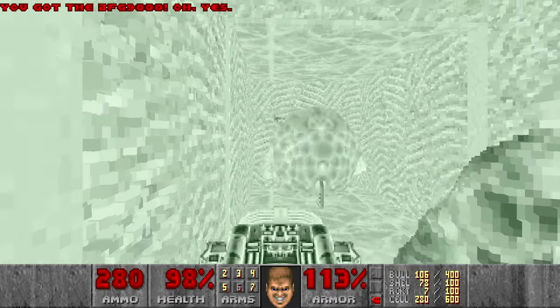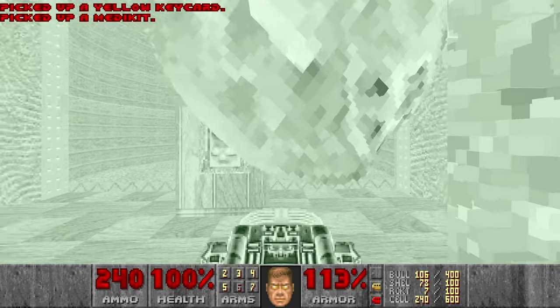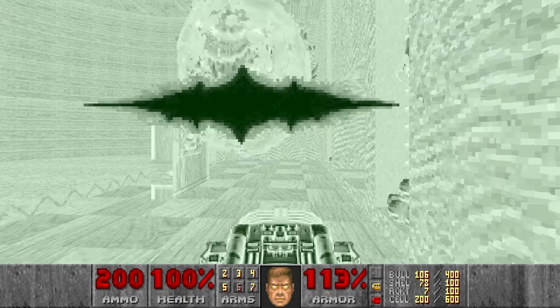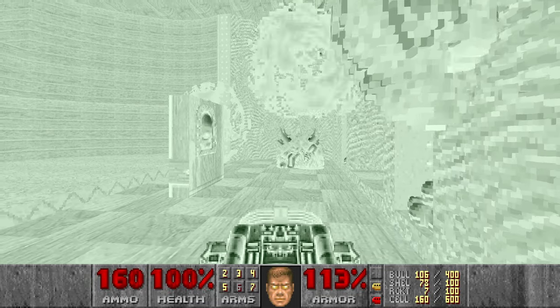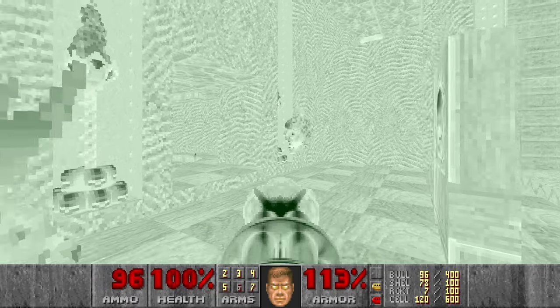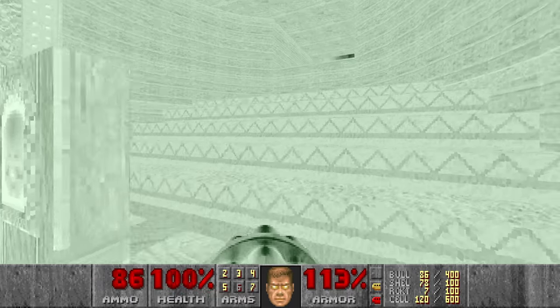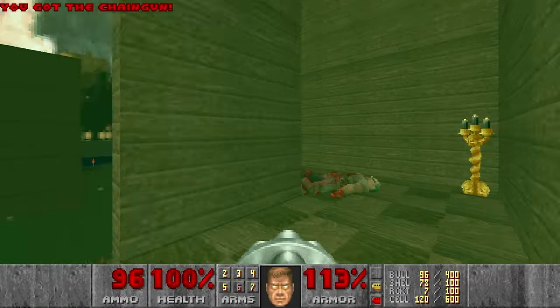Let's grab the BFG, kill the baron and the pain elemental, grab the yellow key, and then go here and kill the remaining pain elementals. Then let's press the switch. Now we will go for the non-secret supercharge and the mega armor.